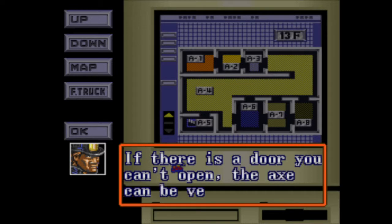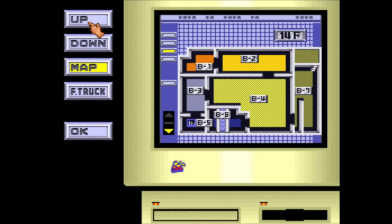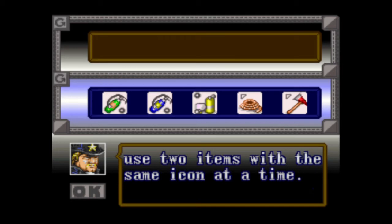If there's a door you can't open, the axe can be very helpful. You can take a look at your map on the ground level and even check the map of the top level. If you do a little bit of practice, you can probably get a good route as to how you want to approach this. There are optional things you can do as well to get extra points, and points can be used to unlock a bonus level, or you can just use a password if you don't care. Your goal is just to rescue all the hostages.